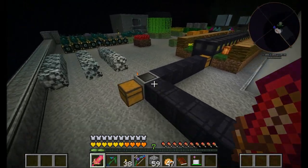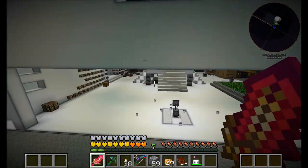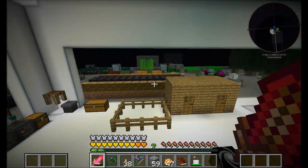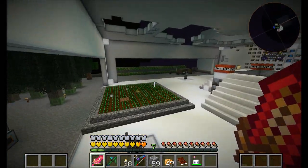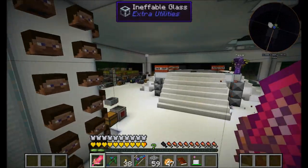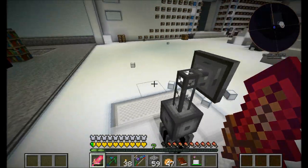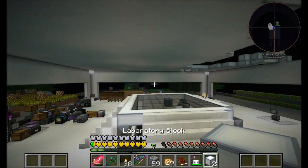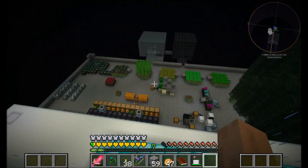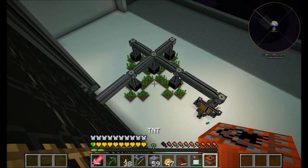We're going to do Agrarian Skies 2 by Jaded Cat. I'm told there's many different things that have changed and such. There's new features in Ex Nihilo. Did you back up the map? Because I thought we were uploading this for people. I do have a backup of the map. Okay, cool. We were going to upload this — I don't understand why you would want this map but we're going to upload it for those of you who might. Because why not? All I do is blow a little hole in the roof. Yeah, no, we're going to do Agrarian Skies 2.